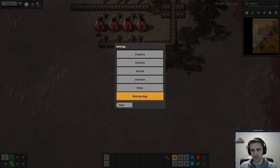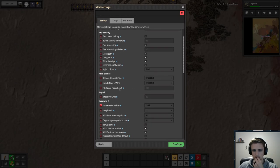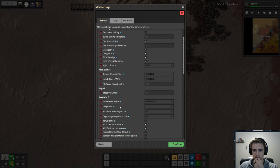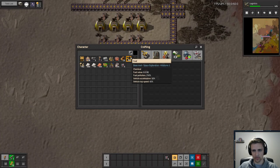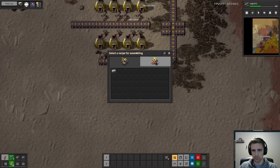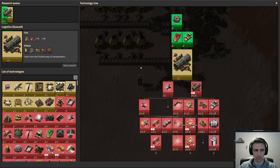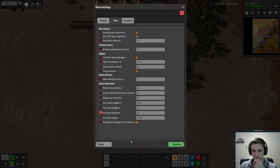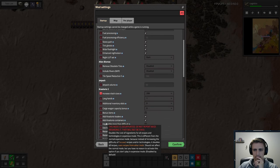Am I able to change mod settings? Let's see — ah, increased stack sizes. So we don't want to increase the stack sizes, right? If I throw this coal in here and take it out again... oh, that's on startup. Startup settings cannot be changed while a game is running. So I'm not sure if I can change this then.